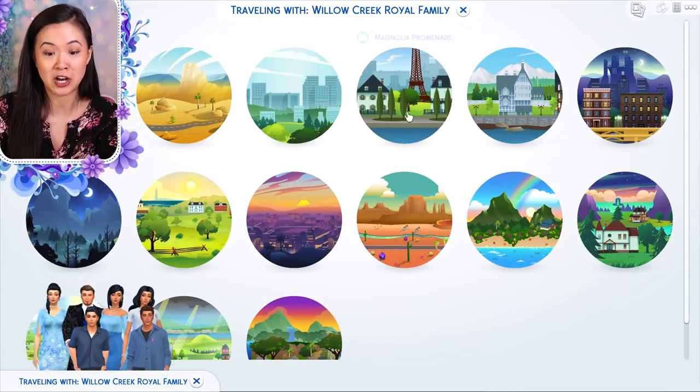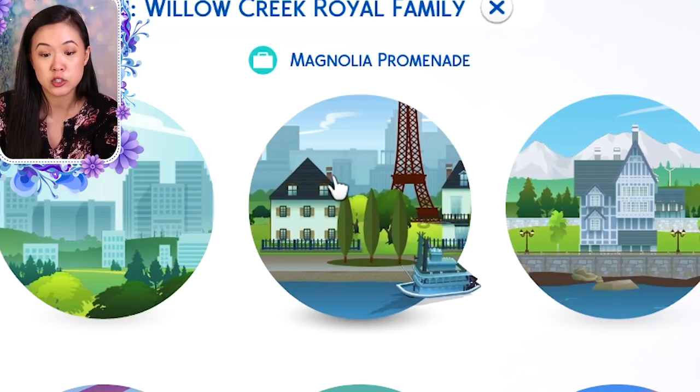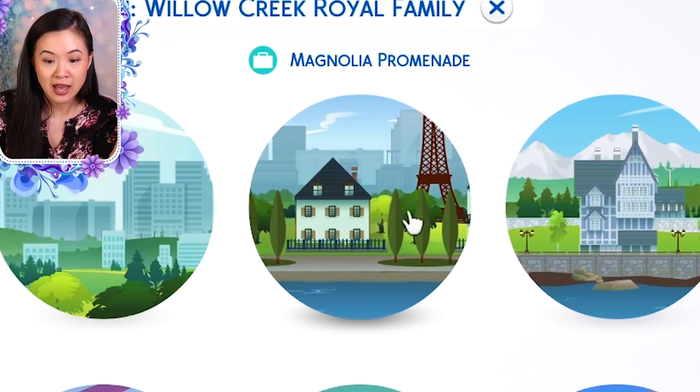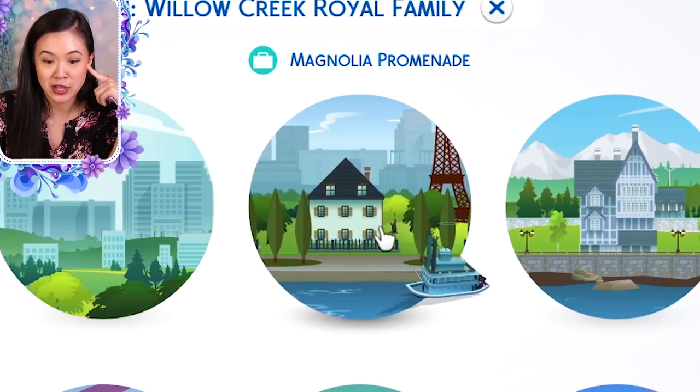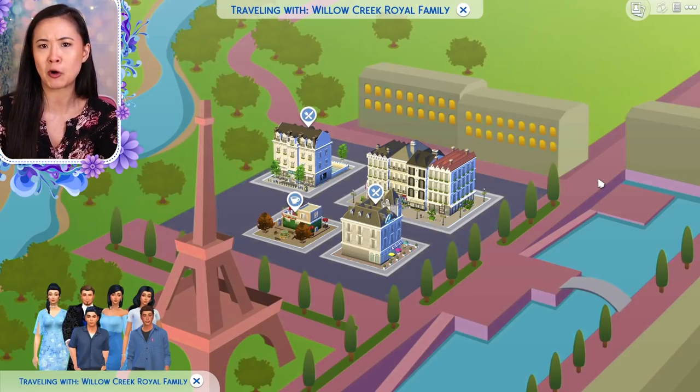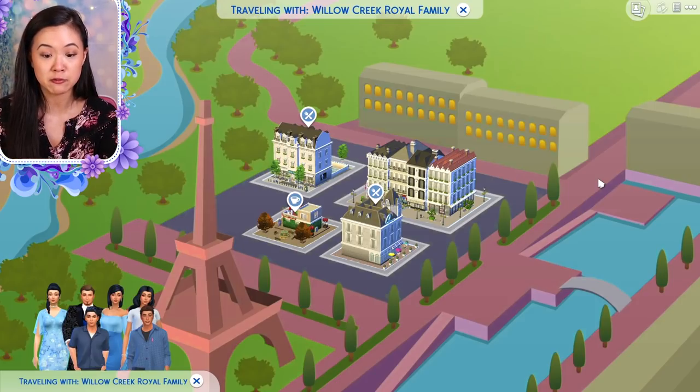We'll start by seeing the world icon — it will still show up as Magnolia Promenade until you make those changes, but there's a little Eiffel Tower in there, which is really cute. This is the world map. I did download some things from the gallery to make it feel more like Paris — I'll link those downloads in the description below.